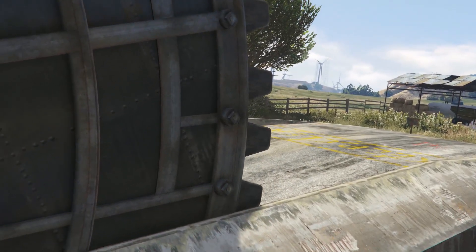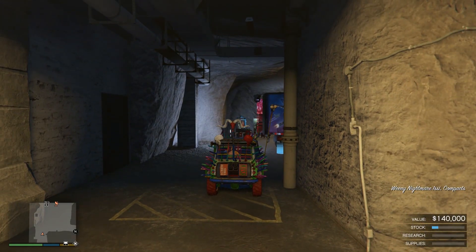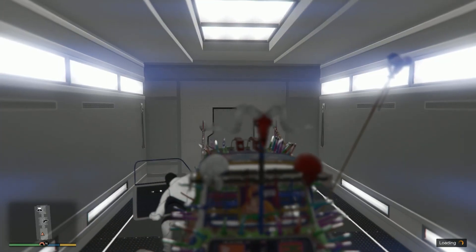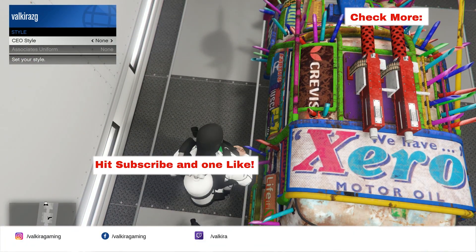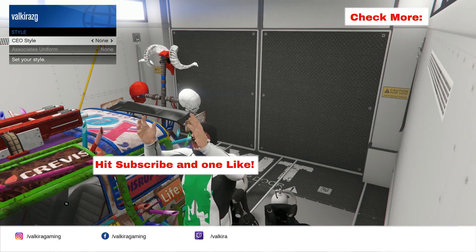If you have already purchased Criminal Enterprise, read the description of this video for how to get the Purchase button to appear again so you can hit this glitch. Comparing this method with the soda can or vending machine method — the vending machine may be faster, but this one is much safer since you won't be sent into a job. It's worth trying; it still works. 1.8 million for about 10 minutes of practice is worth the investment, so guys for any questions simply write in the comments — that's it, see you!